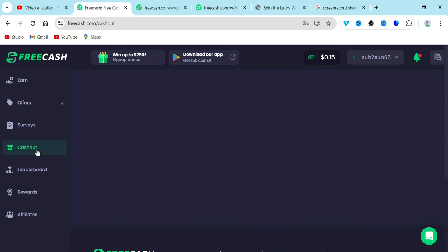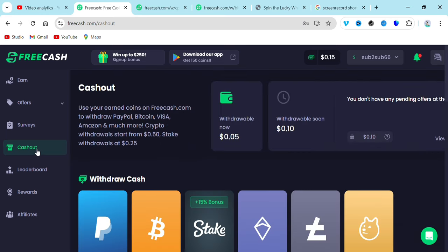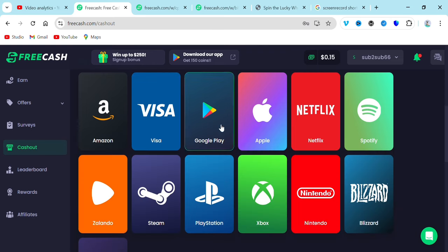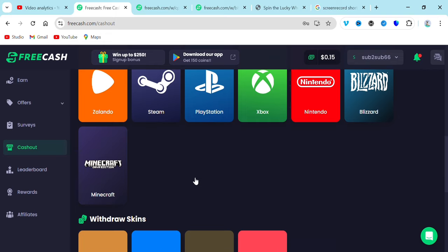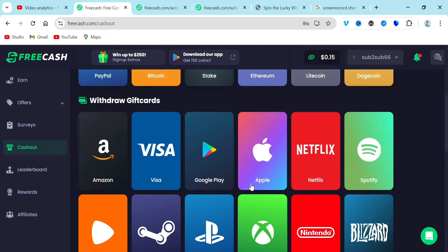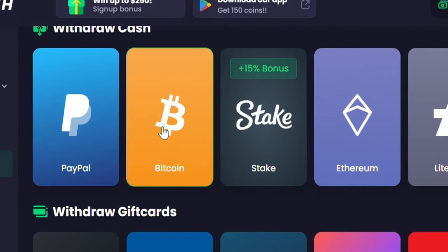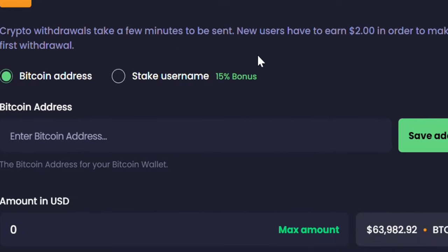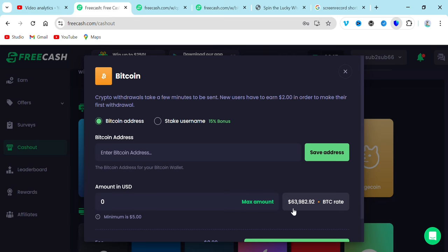I'm going to show you how to cash out. If you want to cash out from this platform, go over and click 'Cash out.' I have a withdrawal amount of $0.05 and $0.10. If you want to withdraw in bitcoin, go over and select it. You can use any payment method to withdraw your money. I'm going to be withdrawing in bitcoin — you select bitcoin, go over and paste your address right here below.